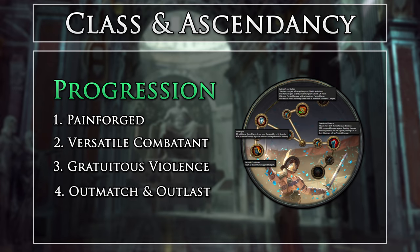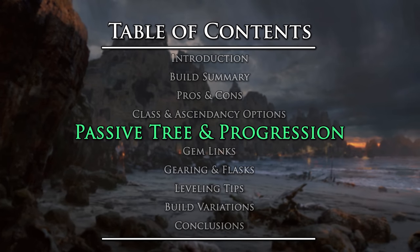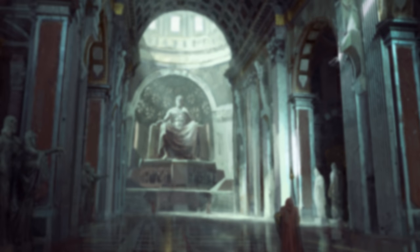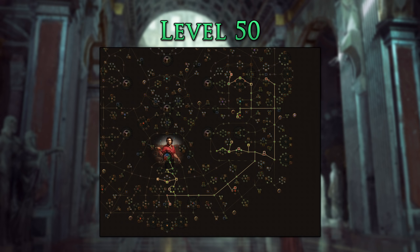For ascendancy progression, I would follow this order. Here is the complete endgame passive tree. Defensively, we are picking up Life, Evasion, Block Chance, as well as Life and Mana Leech from the Soul Raker Claw node. Offensively, we pick up Weapon Damage nodes, Critical Strike Chance, Critical Multiplier, Frenzy Charges, and Jewel Sockets. For Bandits, we are going to be helping Alira for the +15% All Elemental Resistance and 20% Critical Multiplier. This helps out our gearing and helps us scale our critical strikes.